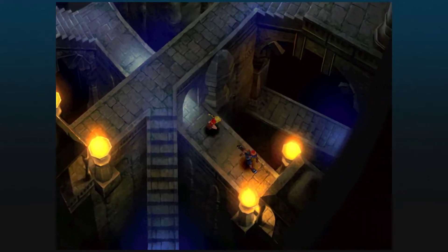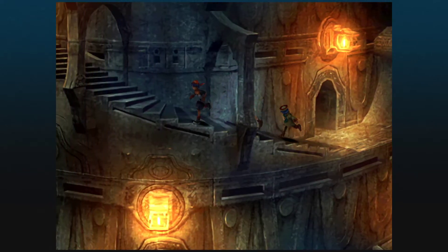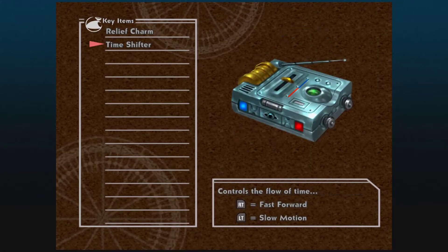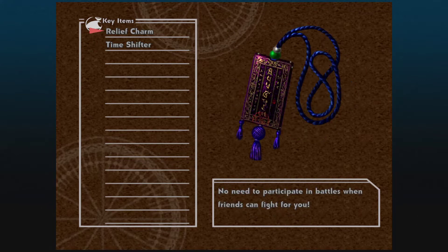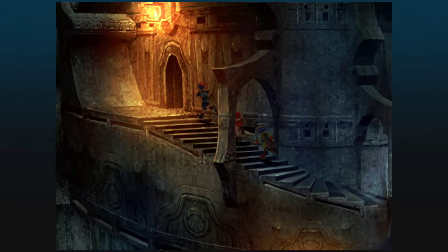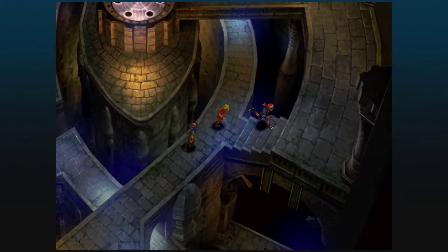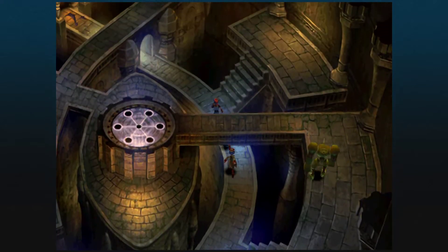We can skip through basically the whole brunt of this section. Our key items are all missing — we only have two: the Time Shifter, which in the original version was exclusive to New Game Plus, and a new item called the Relief Charm. The Relief Charm is pretty cool. I need to be on a save point to activate it, so we can't do that at the moment.